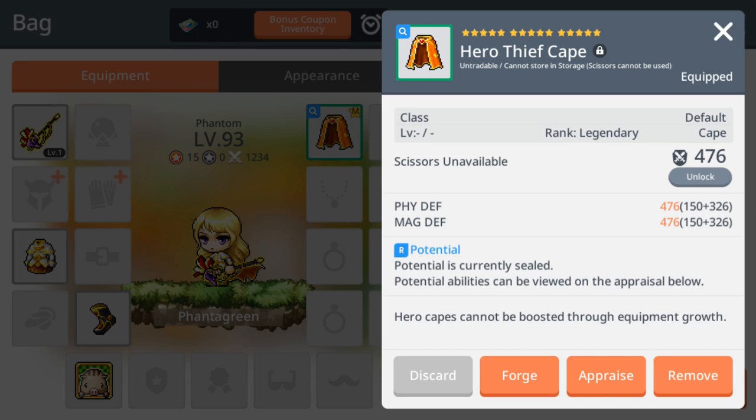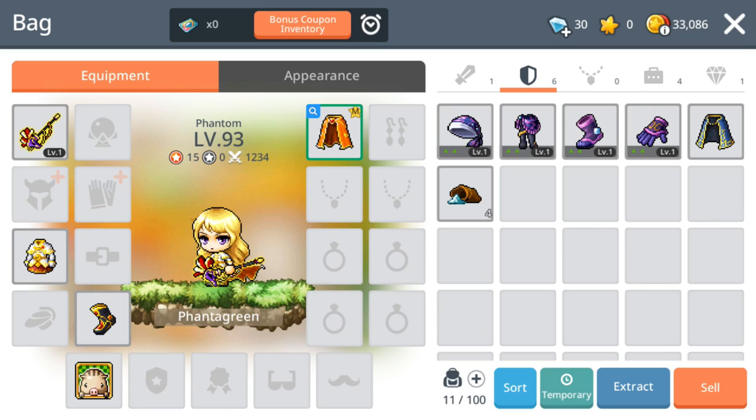You can see it's untradeable and cannot be cut — scissors cannot be used. It's really a big help having this cape because you save 15 star force enhancement worth of meso.